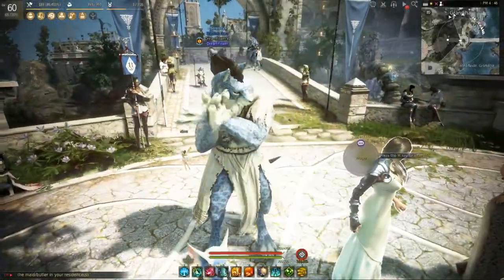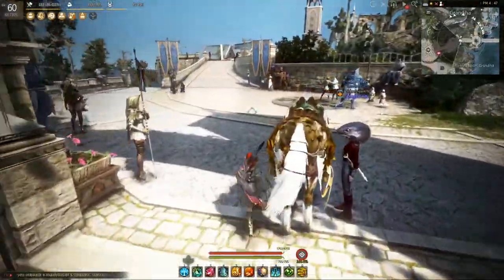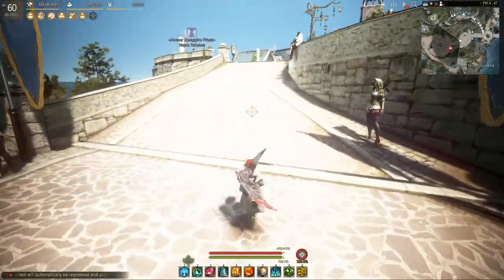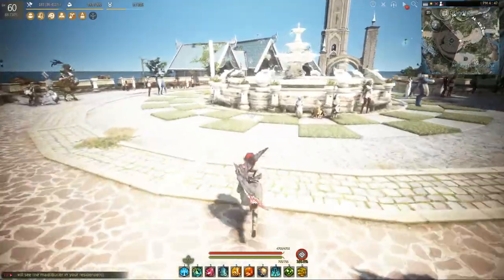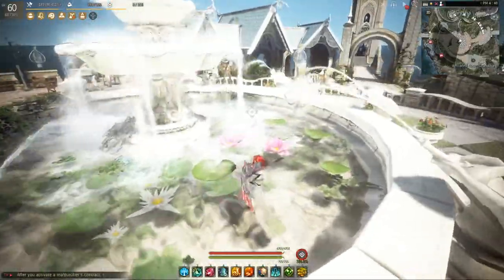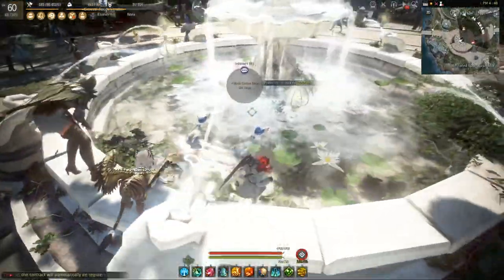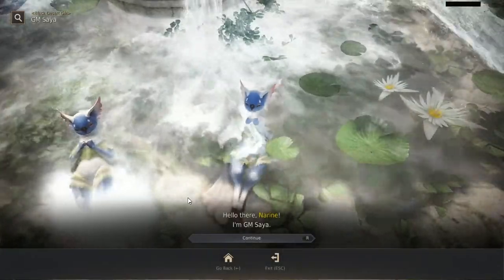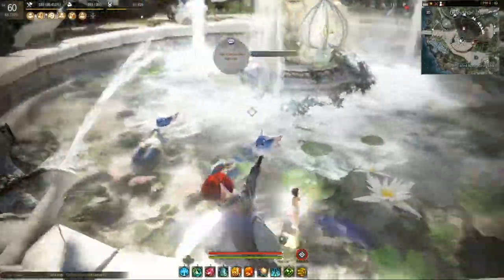The second GM we're going to find is GM Saya. She was the trickiest one to find — I ran past her six or seven times. Once you get to the fountain, go ahead and climb up into the fountain and run around until you see two Papu'u laying in the water. The second one is GM Saya, enjoying a nice little bath in the fountain.